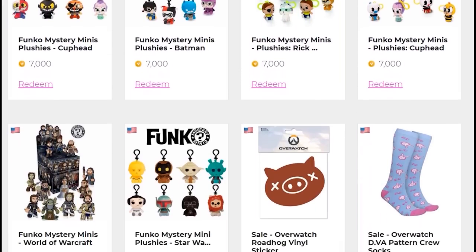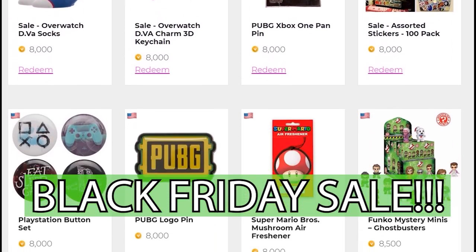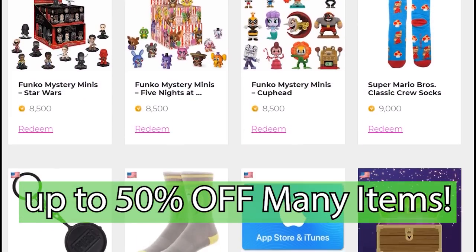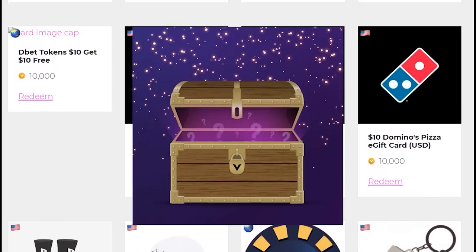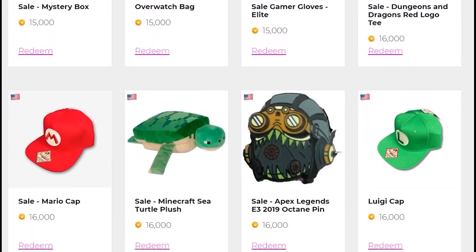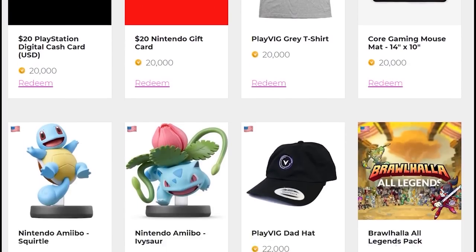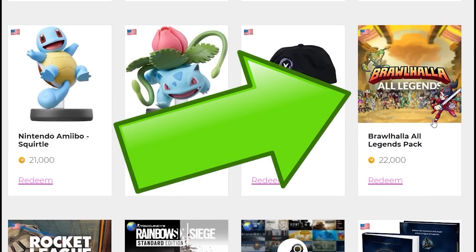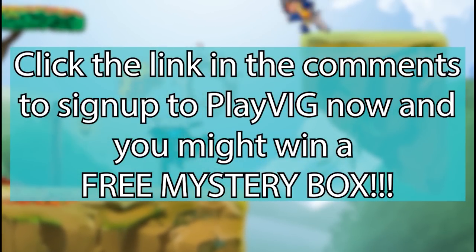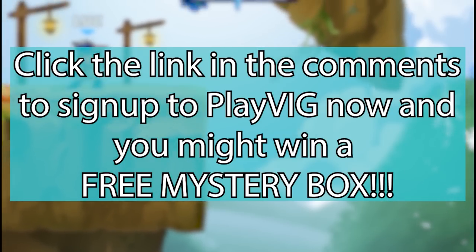Right now is a perfect time to get into PlayVig because they are just coming out with their huge Black Friday sale. Select items in the PlayVig store will be up to 50% off. They're also adding new items to the store including mystery boxes that include a variety of cool items from Funko or Kid Robot, keychains, gaming plushies, decals, PlayVig merch, and much much more. These mystery boxes are an amazing value and gamers love them. Because PlayVig is so awesome, they decided to give away a mystery box with over $50 of cool stuff inside to one of my viewers for free.